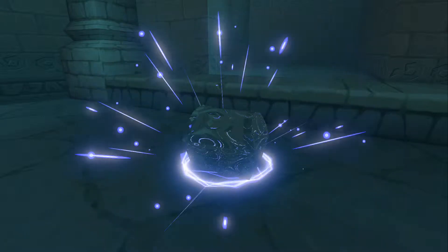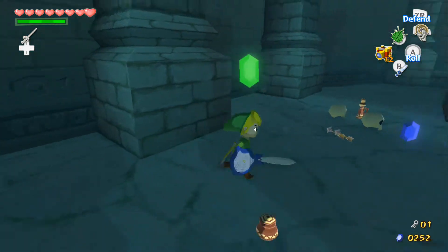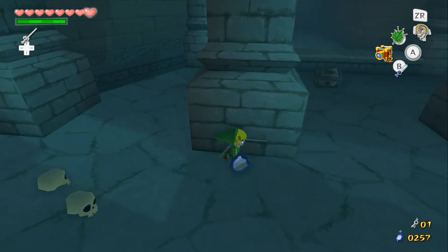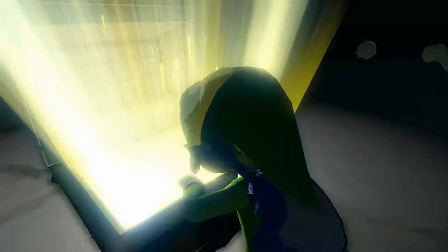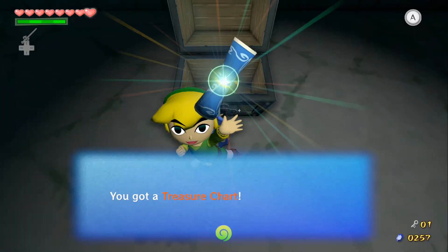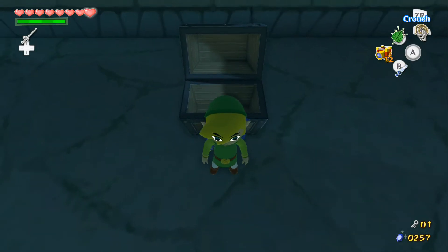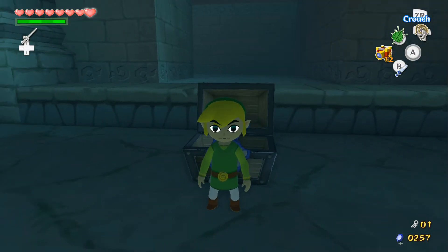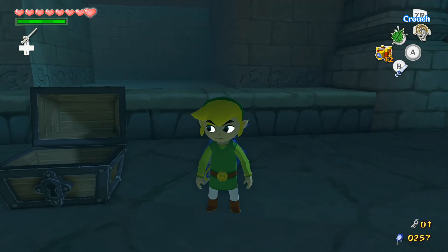That is how you make that treasure chest appear. Go ahead and grab that treasure chest — we got a Treasure Chart. I'm gonna go ahead and end the episode. Next time on Wind Waker HD, we will hopefully conclude the Earth Temple. I was hoping to do it today — see you guys later, eat bananas!